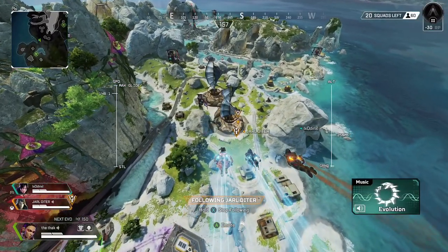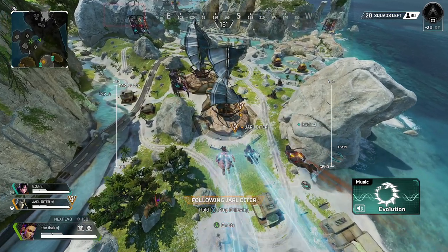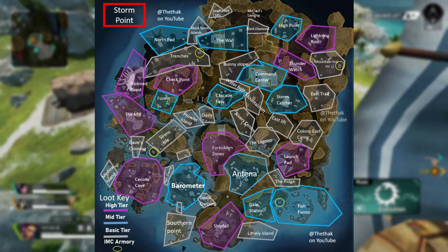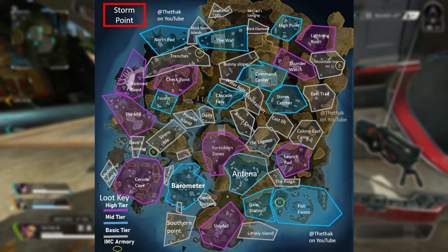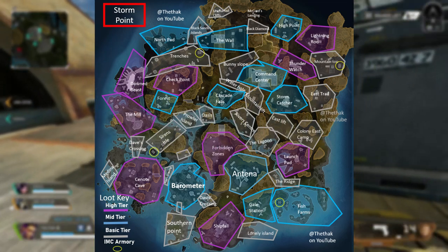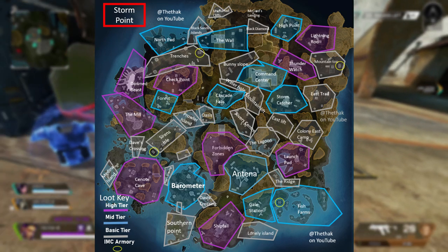Hi friends! I've built a really useful loot zones map for Stormpoint in Season 13. This shows you all the different tiers of loot zones on Stormpoint. Looking at the map you can see these zones, and this can help you decide on the best places to drop for ranked on Stormpoint in Season 13. Typically you want to either land in a high tier loot area or try to rotate through a high tier loot zone.